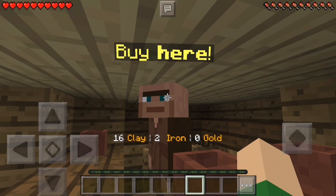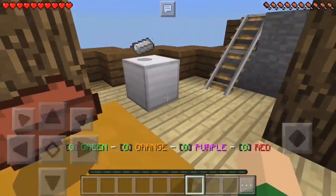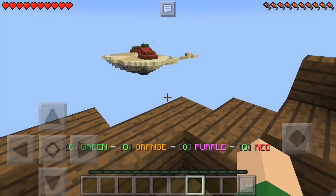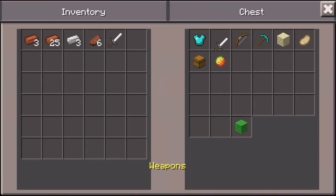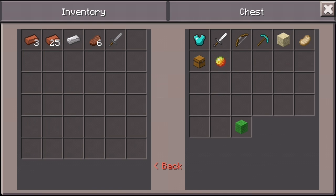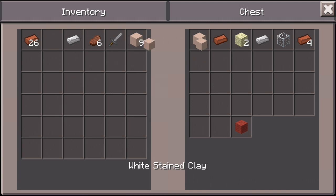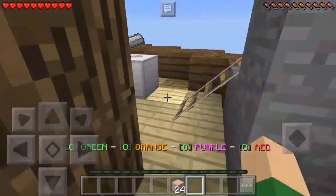Let's grab another iron ore because basically there's nothing good I can get right now. Okay, now I can get a stone sword — you know what, screw it, we're gonna get a stone sword. Let's grab more building materials if they work. I really hope it's not a bug in this game because that would suck. Let's get a pickaxe, and we can actually get another iron ore.